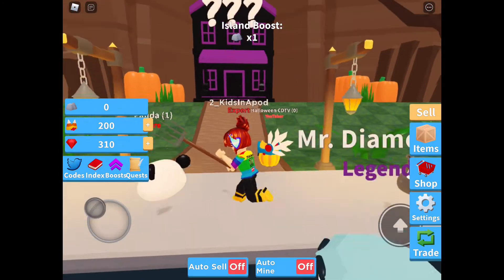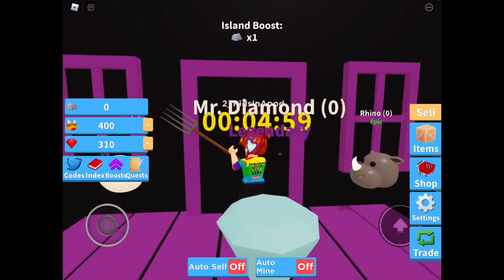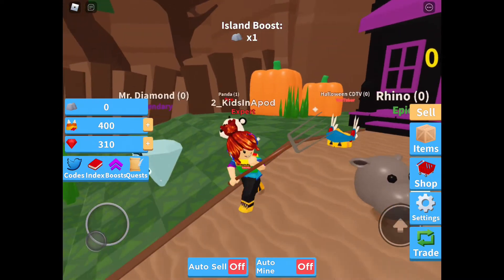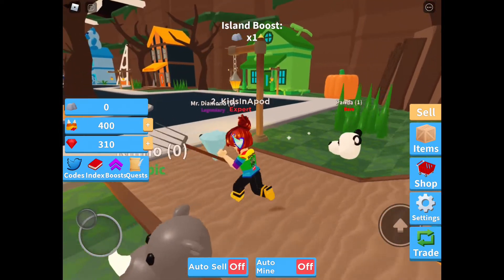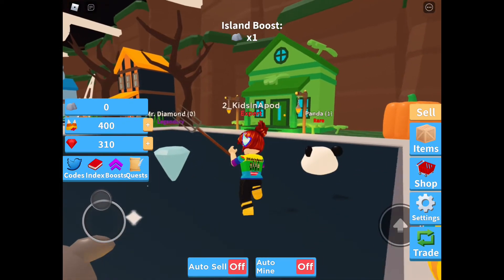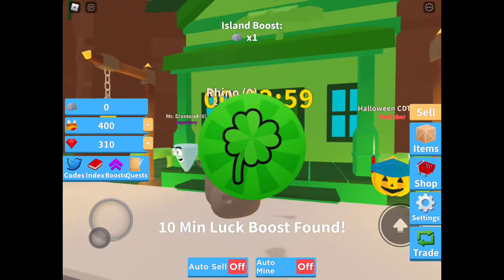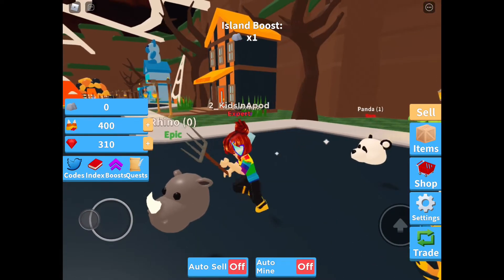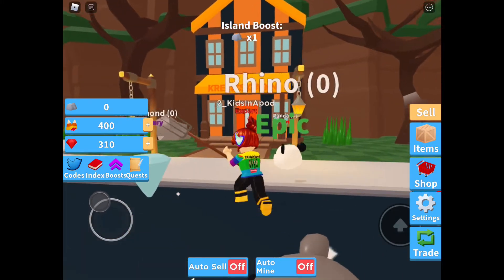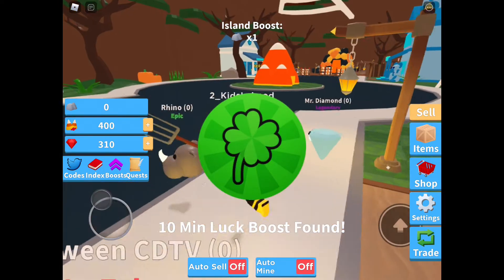Okay, the mystery house — all the normal houses spawn every three minutes, but the mystery house is five minutes and it gives me nothing. Okay, how about this house? I knew it — it looks like a lucky charm. Now Krik's Cabin is right here — oh my gosh, how many luck boosts do I need? I don't need it.